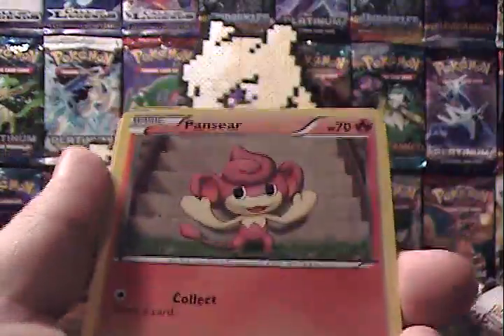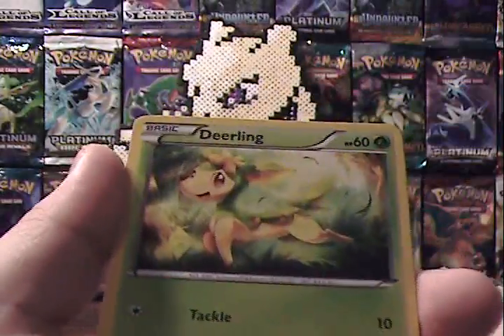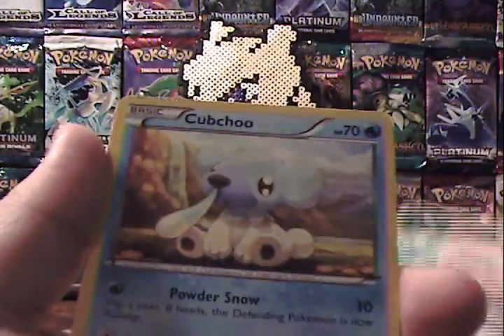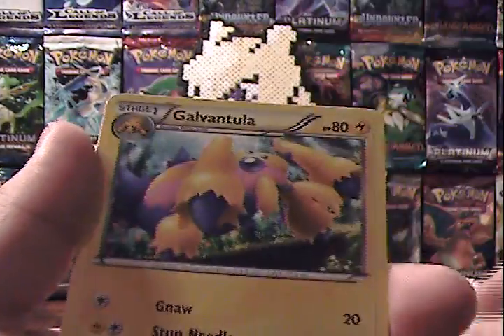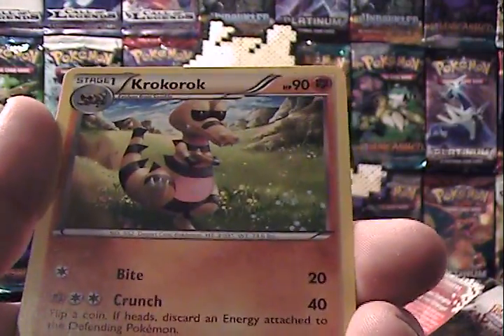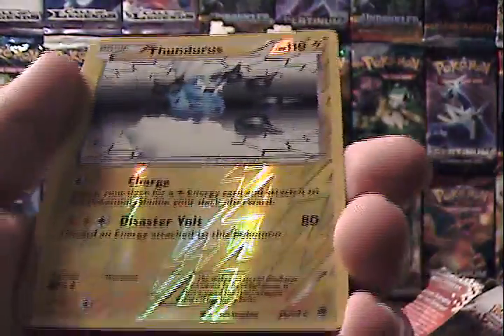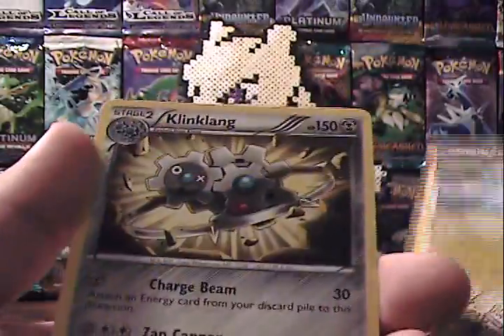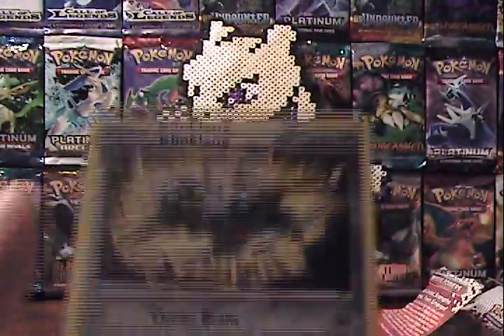Alright, we have Pansear, Deerling, Sewaddle, Minccino, Cofagrigus, Galvantula, Whimsicott, Krokorok, ooh a very nice Thundurus Reverse — also a rare, I've gotten two rare reverses so far, that's pretty cool — and a Klinklang.